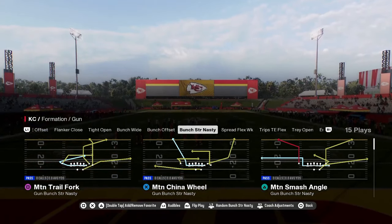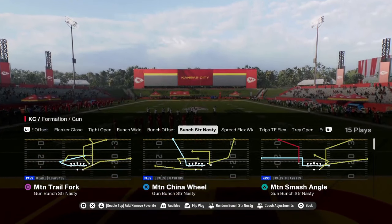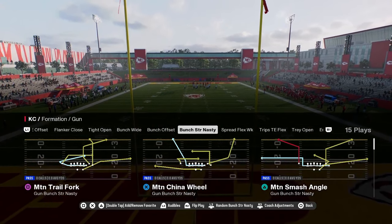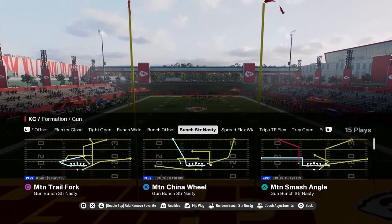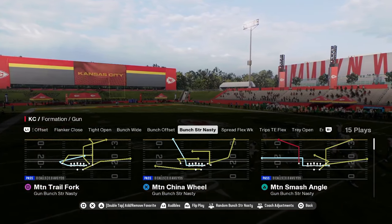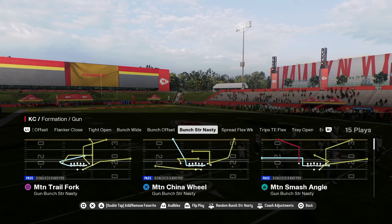If you want to get the full version of my Indianapolis Colts Offensive ebook, make sure that you join our school community at school.com slash Cody Ballard. For just $10, you're going to get access to all of our offensive and defensive ebooks for both Madden and College Football 25. The link is going to be in the description.